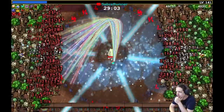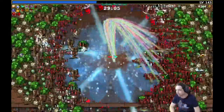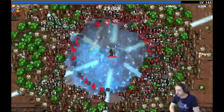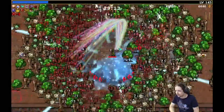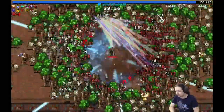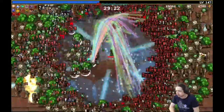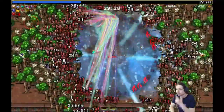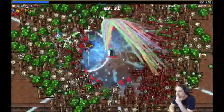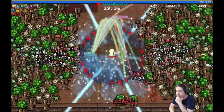Here come the big bosses. Level 143. The shrinking boundary line.